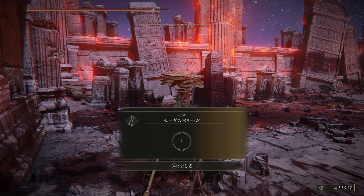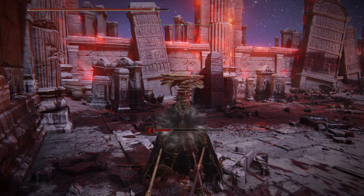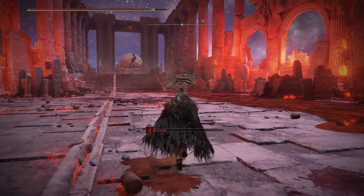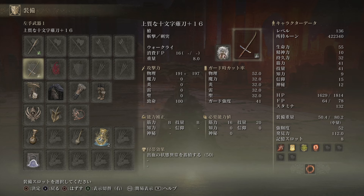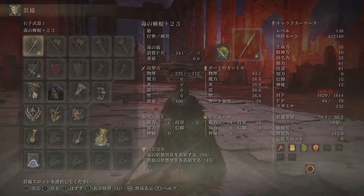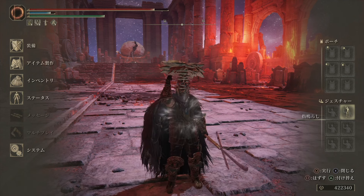We'll get his Great Rune and his Remembrance, which we can turn in for a butt-ton of runes to raise the level. If we turn in his Remembrance we can get his spear - this was kind of the weapon I've been looking forward to all playthrough; it'll be the ultimate spear for my Argo build. So I'm going to respec my character to equip that. Here's my build: three Talismans all for damage. Maybe overleveled at 136, but whatever. That was my clear of Mogh. Thanks for watching and we'll see you again. Take care.